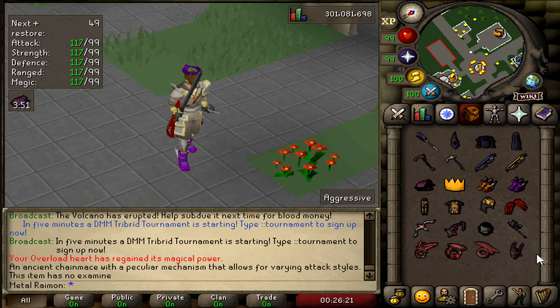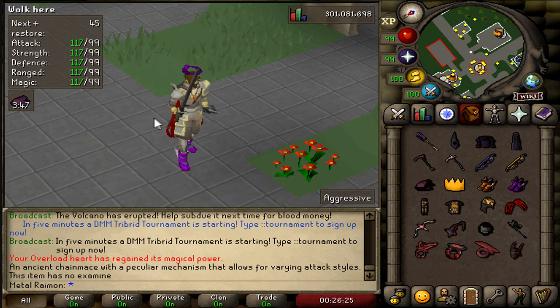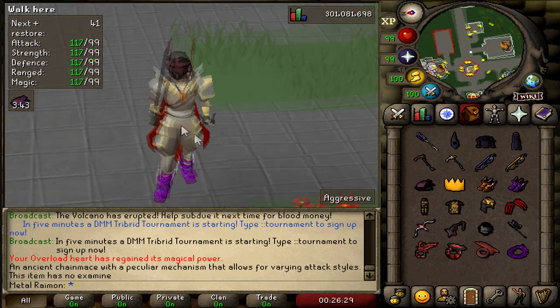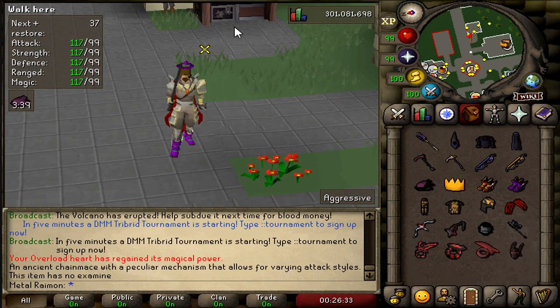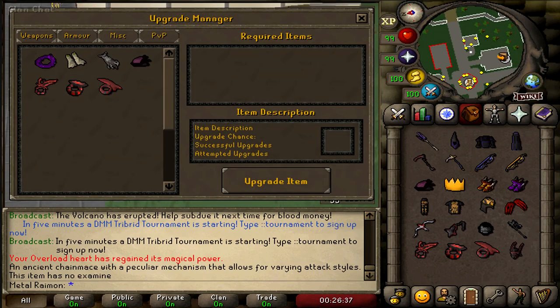We also have a Vampiric Face Guard — it's actually misspelled in the item name, but that has been reported and will be fixed soon. A lot of these items are actually obtained by the upgrade table at home. This is one of those things where the disclaimer at the start comes in — not everything you see right now will be the same on release.